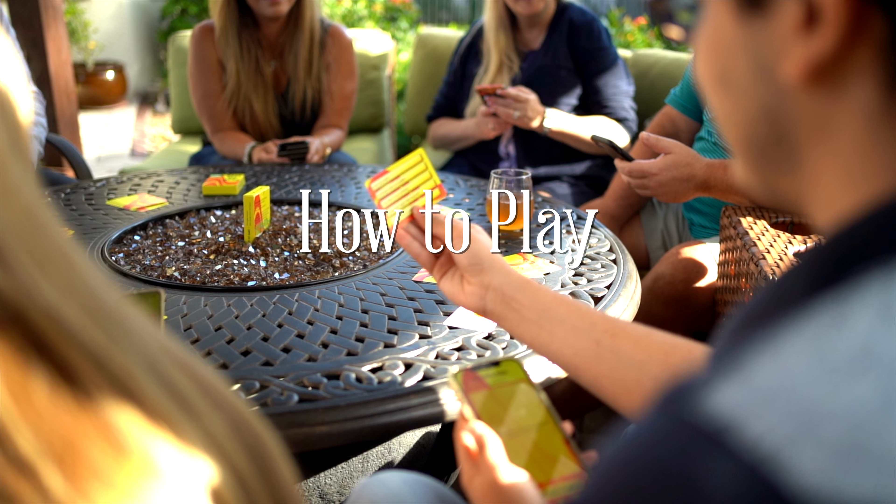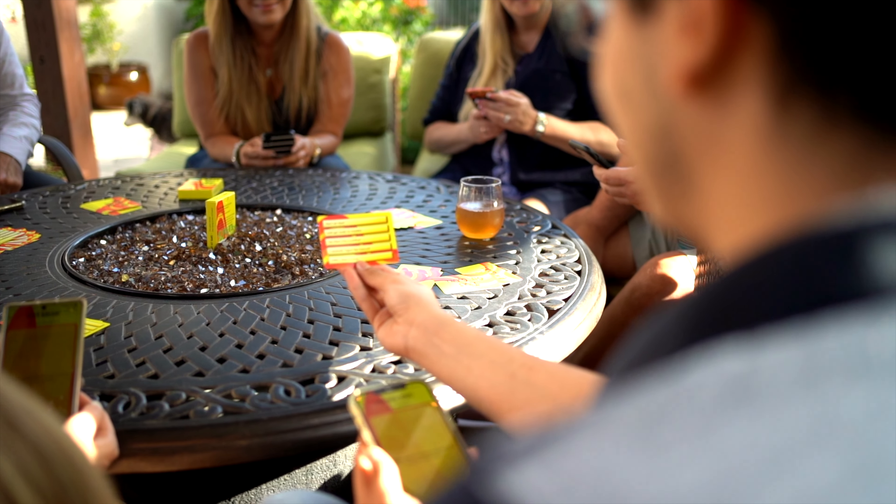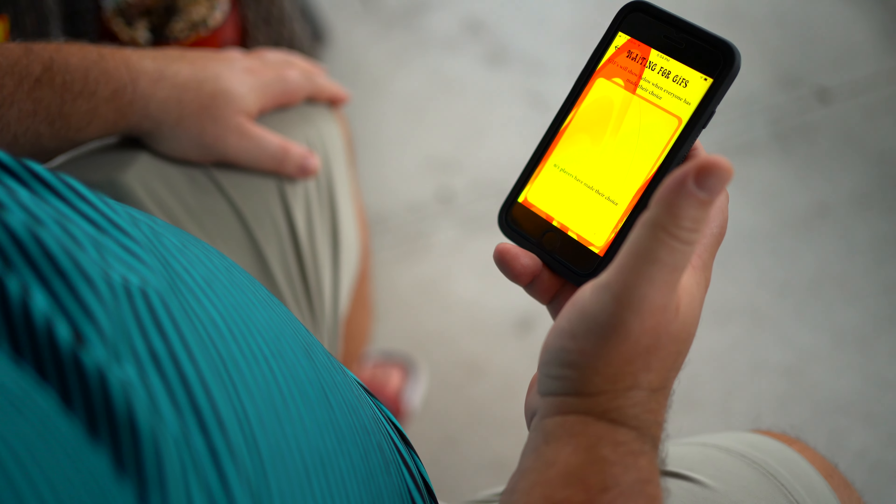Players take turns reading a GIF prompt from the cards. The reader will select a GIF prompt, read it out loud, and press start timer within the app.